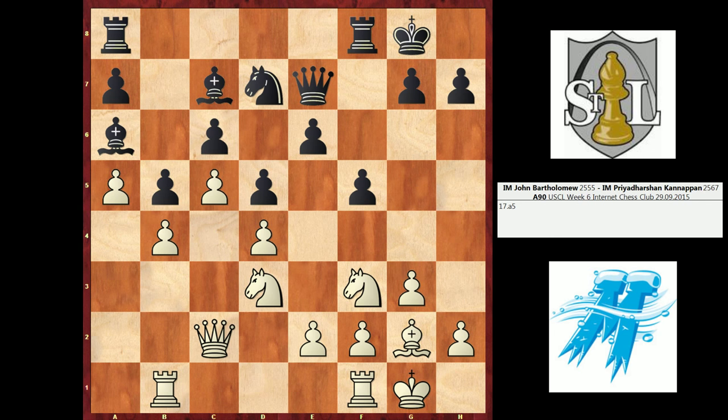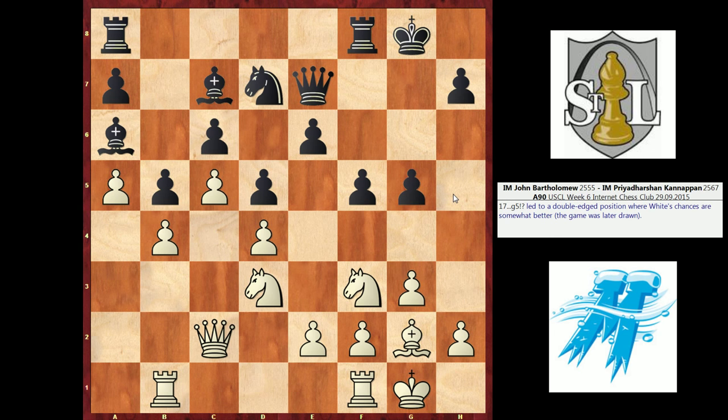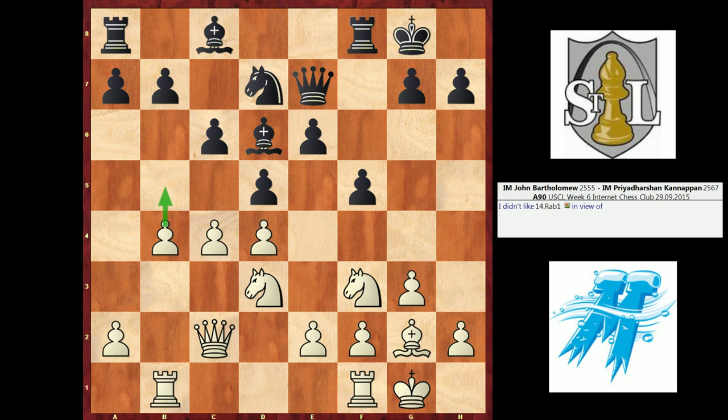Having analyzed it now, I think C5 might give white a slim advantage. One of the games I looked up went Bishop C7, A4, attacking B5 — this was Martinovich versus Kuljasevic from 2009. Black played Bishop A6, defending B5. White advanced A5, and here black struck on the king's side with G5. The position strikes me as pretty complex. I think white is a bit better — that Bishop on A6 looks misplaced — but any result is possible from a position like this. It's possible Rook AB1 is better than what I did.